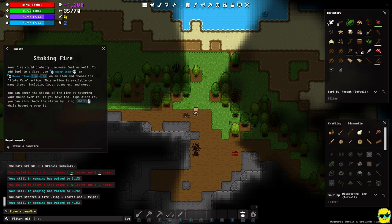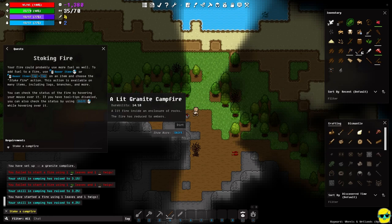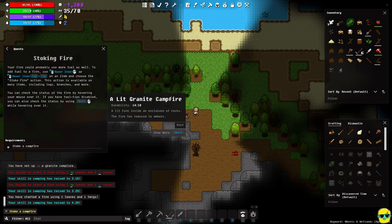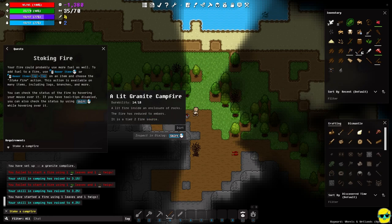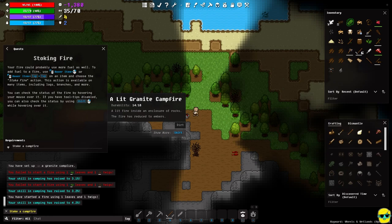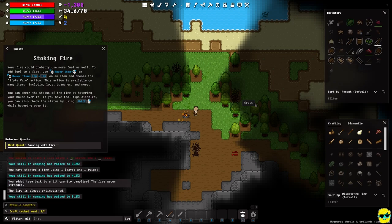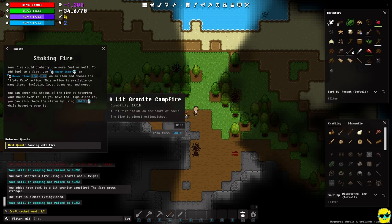When you mouse over the fire it says 'lit granite campfire, durability 14 out of 18, fire reduced to embers.' This text tells you the strength of the fire. The more you stoke it successfully, the stronger and more intense you can make it, meaning it lasts longer and is more potent. If you shift-mouse over it, it shows it's a tier-two fire source. I'll push minus to stoke it — and I completed the quest.